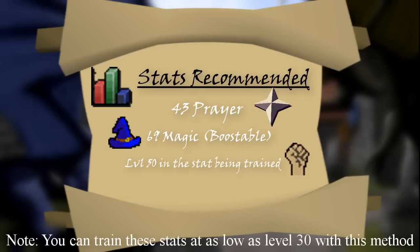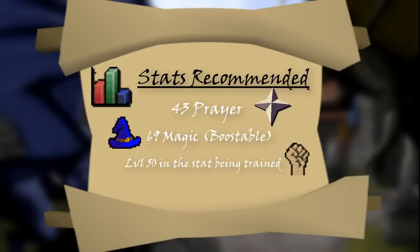Starting at level 50, you get 25 times your level in that skill for each intelligence document that you turn in. Below level 50, you get less than 25 times your stat. You'll also want high stats in the combat style of your choosing.